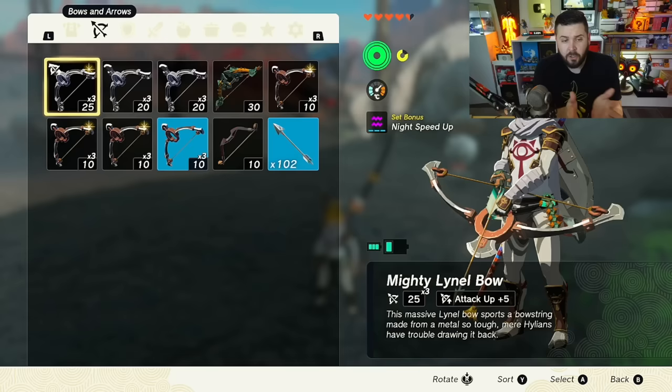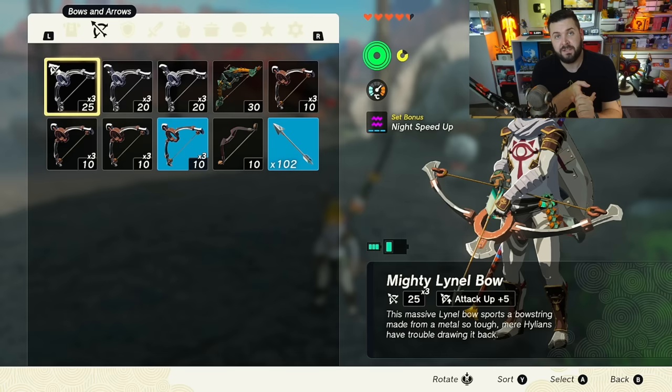It's amazing that one of the largest gripes people had about Breath of the Wild has been addressed in this game as a completely free mechanic. Granted, it's a little limiting and you need to know about it to use it — there's no big sign in every town saying 'Blacksmith: Come Repair Here.' But it's free, and nobody's mad at free. Bottom line: you can now repair and upgrade your weapons.